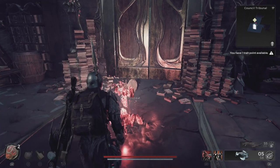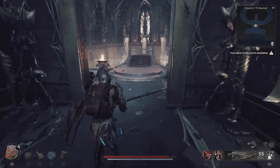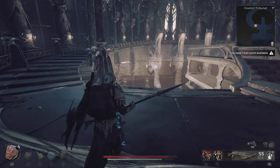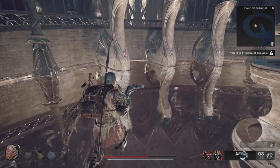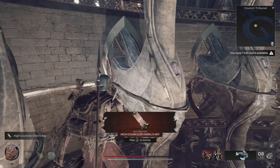Step through the mirror and you're going to find a darker mirrored version of the council chambers. Head back to the council room in this mirrored version and you'll find an empty room besides a couple of enemies. To open the door to the king's chambers you're going to have to solve a really easy puzzle involving these three pillars that the council sits on.